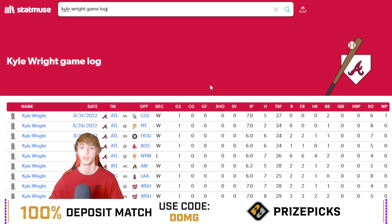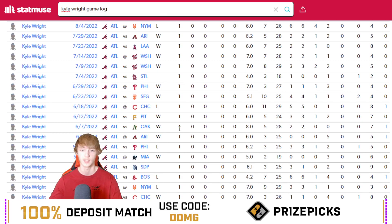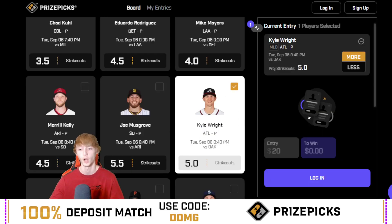Kyle Wright should be able to pitch a decent amount of the game and get these strikeouts. He's minus 102 to go over five and a half strikeouts on the sportsbooks, but bumped down to five on PrizePicks. He has a 65% hit rate this season. The Athletics rank 20th in K-percentage versus right-handed pitchers. He also had seven strikeouts in eight innings against the Athletics earlier this season on June 7th — so we're just looking for six strikeouts this time. I really think he can get at least six here against the A's.